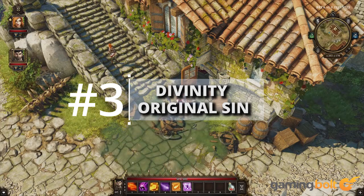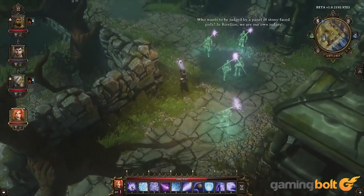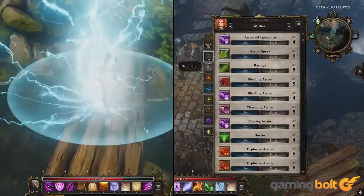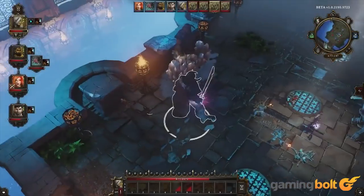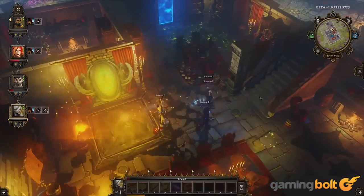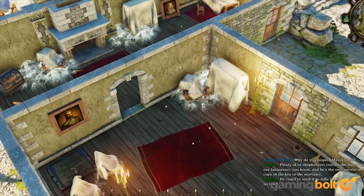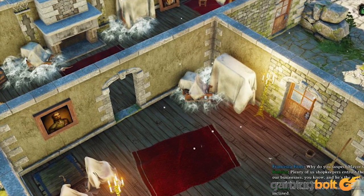Divinity: Original Sin. Similar to Dragon Age Origins and other RPGs of the same vein, stealing in Divinity: Original Sin isn't really a central mechanic, but there's still a lot of scope to flex your criminal muscles. If you ever need money to purchase an item or weapon and are falling short, stealing valuable things and then selling them is always an option. Some of the paintings in the game can be stolen and sold at prices so high they almost break the in-game economy.